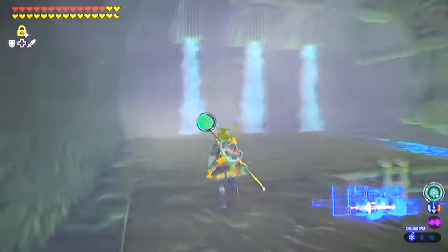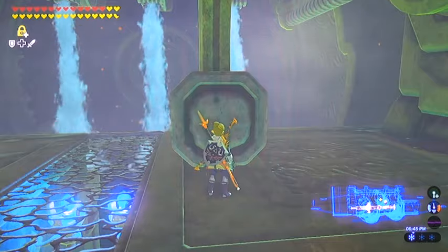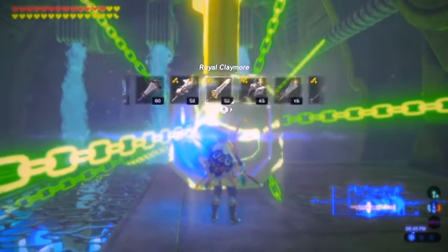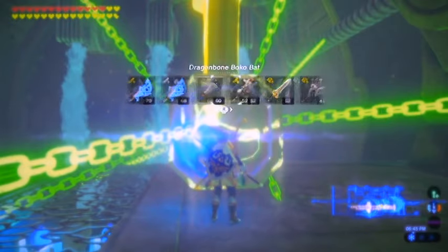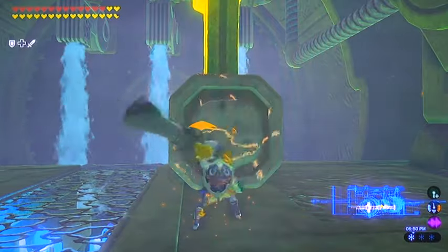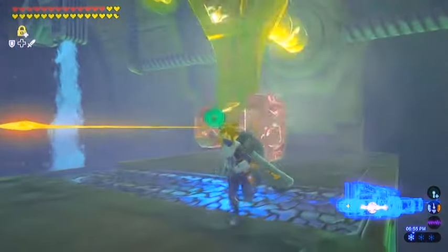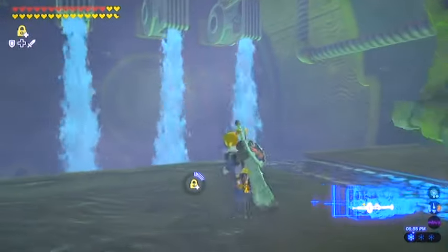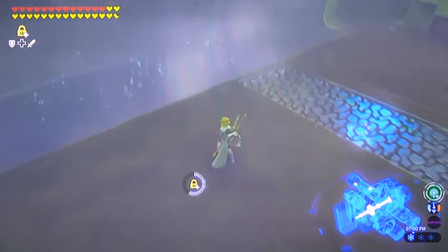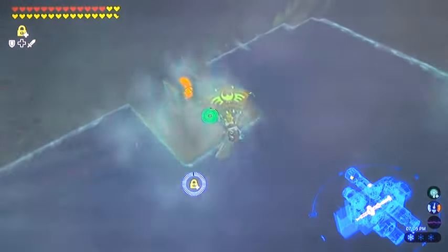We got to get the water shut off — once again we're going to have a little puzzle here. So all we really have to do is stasis. I've got the Cobble Crusher. Just get a few swats in and it'll get spinning and shut all the water spigots off. The water level will lower, and you'll be able to access what should be the last treasure chest in the Divine Beast here.